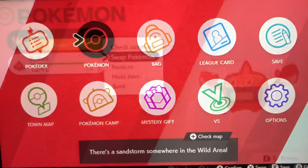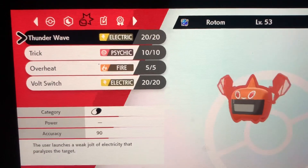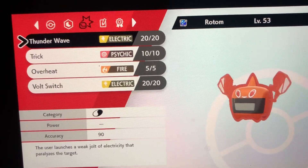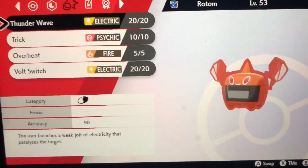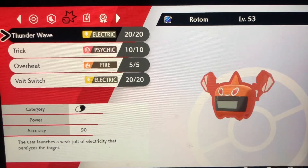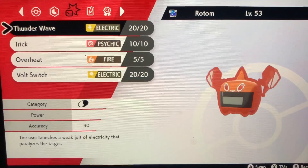The moves you're going to want to teach Rotom — I'll show you how to get them too. First is Thunder Wave. This is for when your opponent can't switch out and you have a free move — Thunder Wave can completely stop special sweepers and physical sweepers. If your Pokemon is paralyzed, it halves their speed.